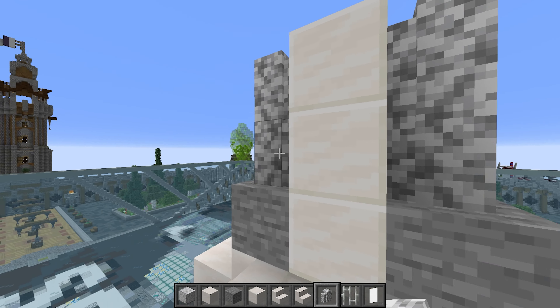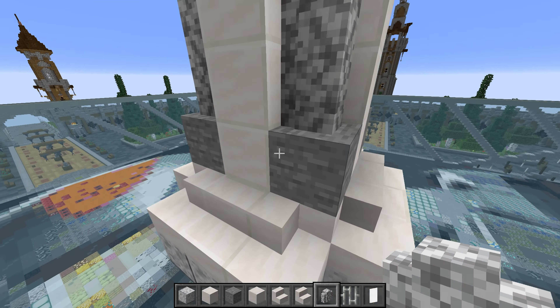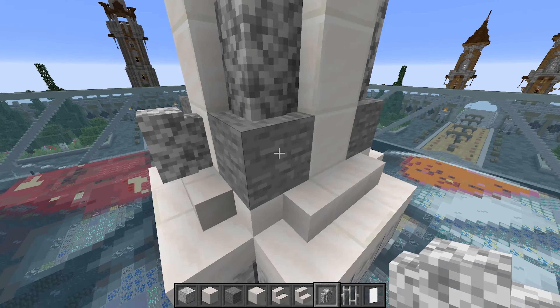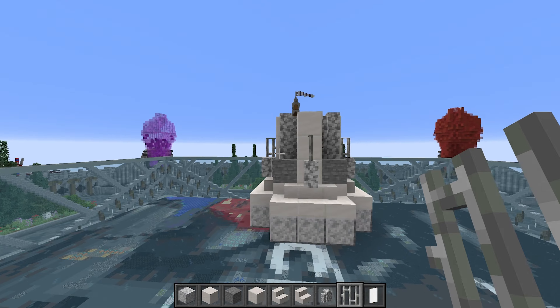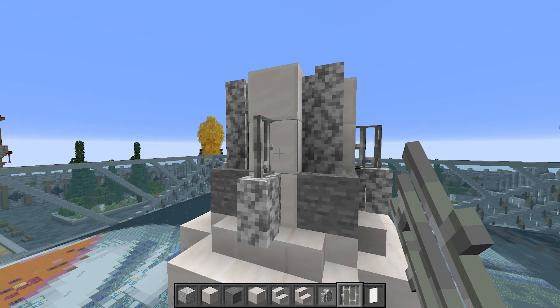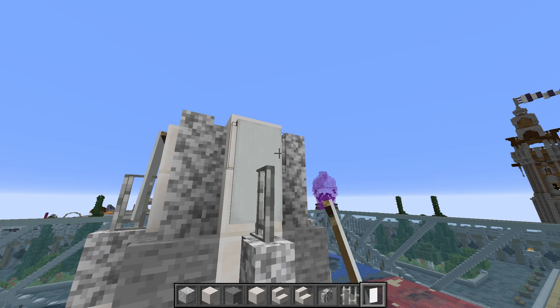With this being a symmetrical build it's a lot easier than many others. Place diorite wall here and on all four sides, then add iron bars to give that taper inwards as we go upwards — that's why we use those.